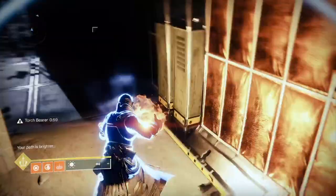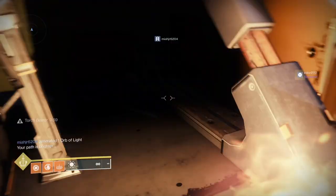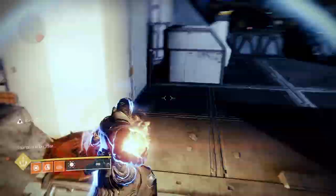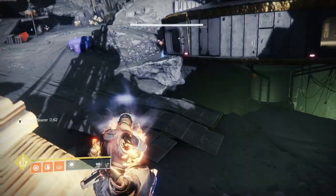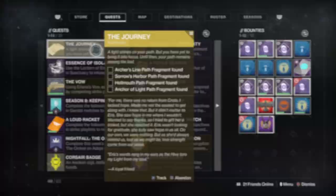Fourth, exit that building and go towards the tower — you'll find it on the beam you should see from the roof. Fifth is on top of another small structure to the left of the tower. And sixth is on top of the alien spaceship-type building. A waypoint pops up and you've got to go and activate it.